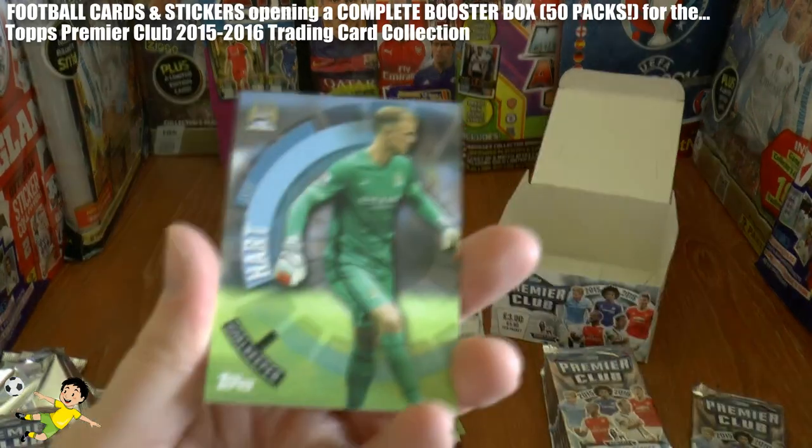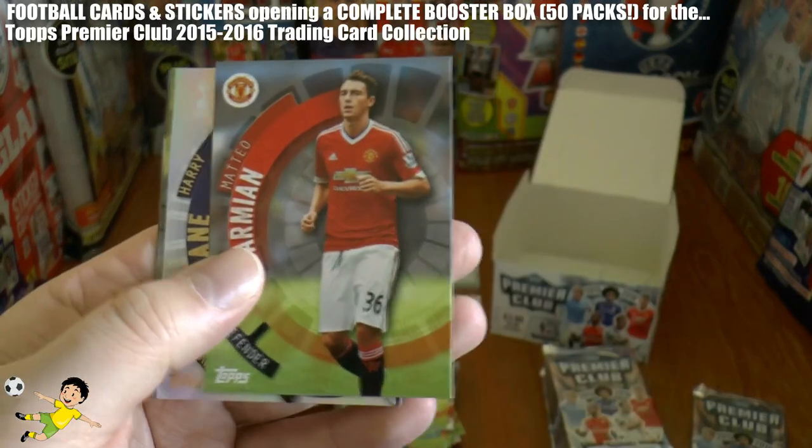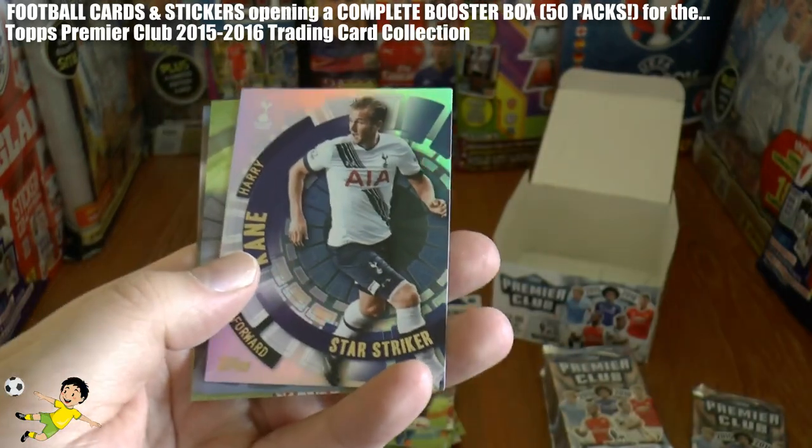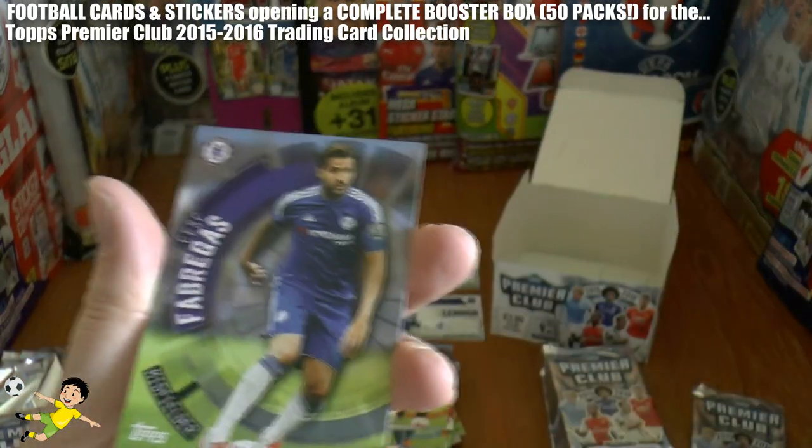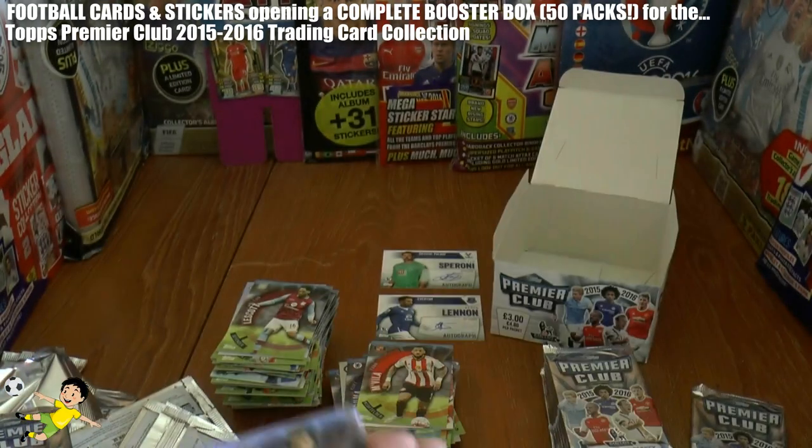In this pack we have Joe Hart — England's number one currently — Damian Harry Kane Star Striker — that's cool of Spurs — Wayne Routledge, and Cesc Fabregas of Chelsea.